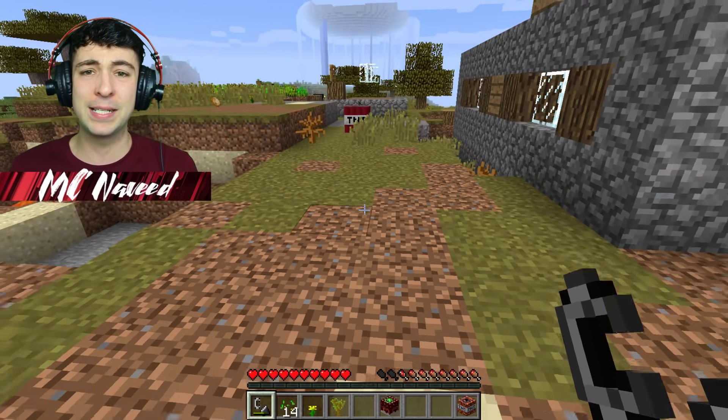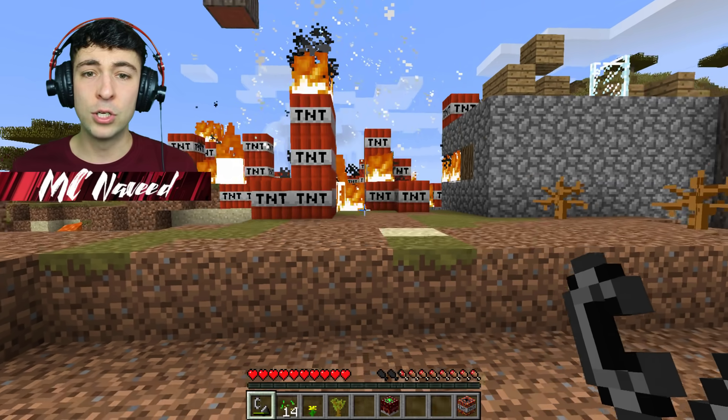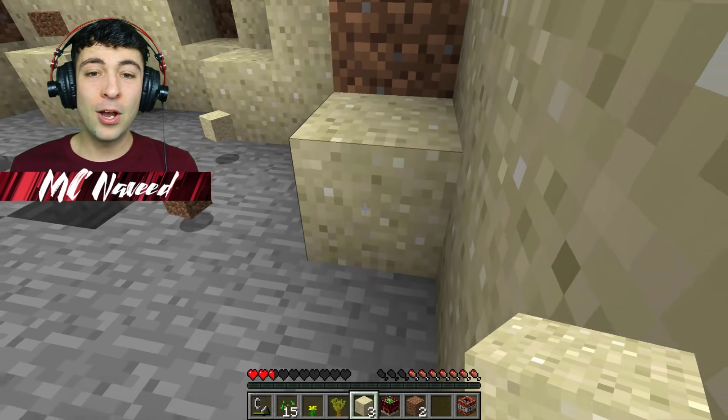Let me do the Compact TNT — I'm guessing it's just a very small TNT but maybe with a big punch. Wait, no — it's going to blow them all up! Let's get out of here. Thankfully the sand ended up saving us, which is awesome.